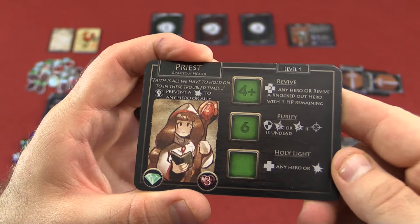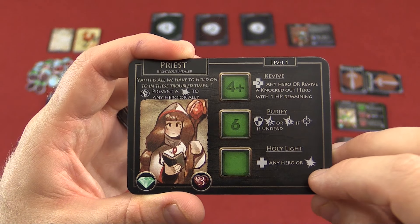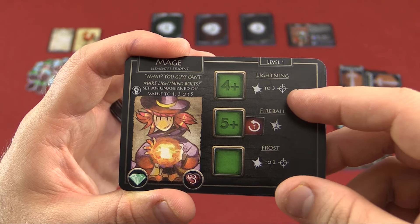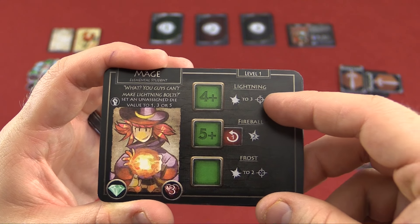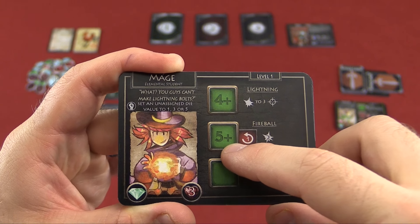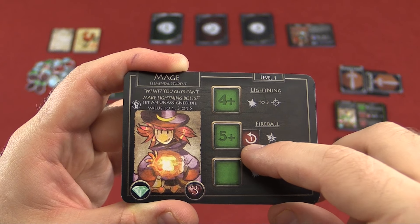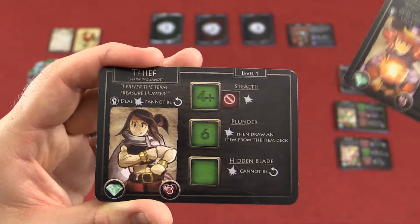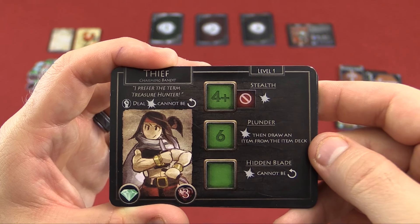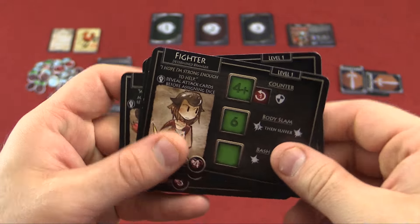As some examples: holy light for the priest is going to heal any hero, or you can attack. The mage has some healing and lightning — you can do an attack to three targets. When you see a red ability, that's a passive: if I dedicated a die to the mage and got attacked by an enemy, I would do retaliation — one damage to them. And then there's the thief. Plunder is a good one — you attack and then draw an item from the item deck. So there's lots of variety in the abilities.